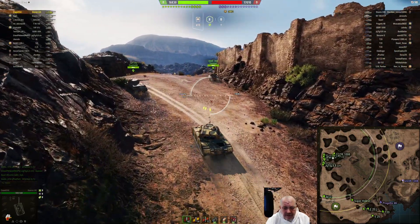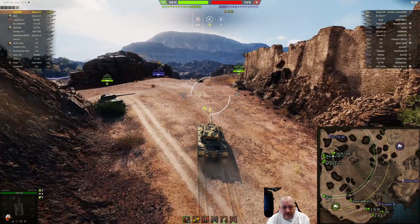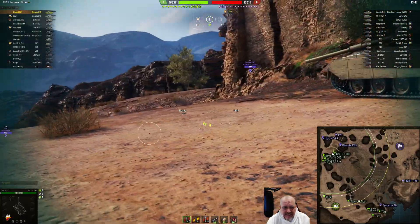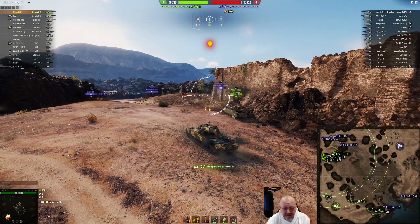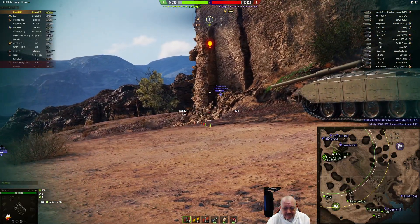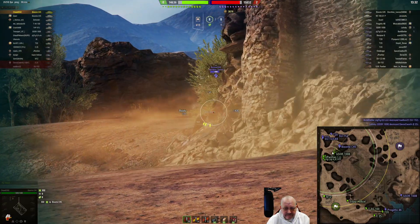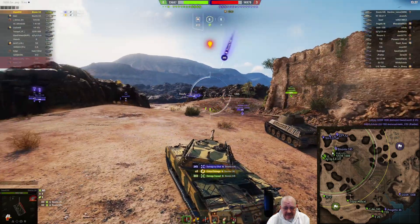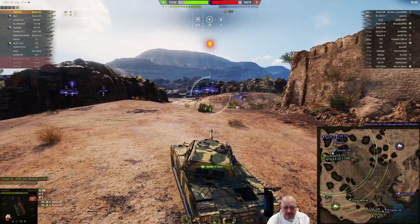Chaser's going to pull up on the hill and do what the Bisonte does well — use its gun depression. Look at the Su-122-44 hard charging along with a T20. It's not the speediest tank in the world. There's a nice shot — a critical hit — and he manages to land a tracking shot on chaser, who's just going to let the crew repair.